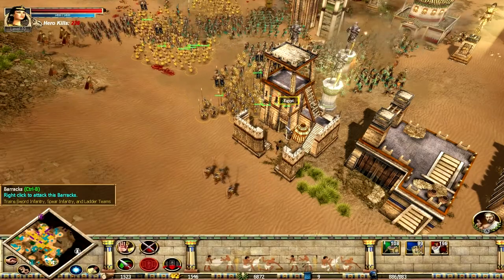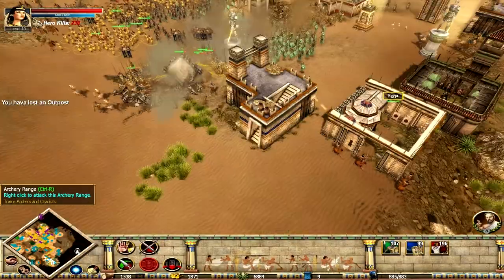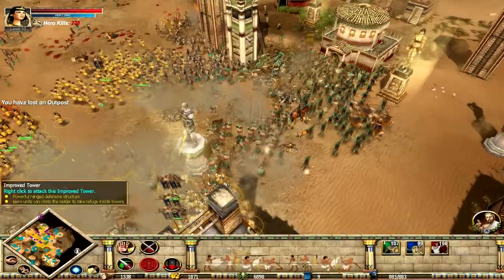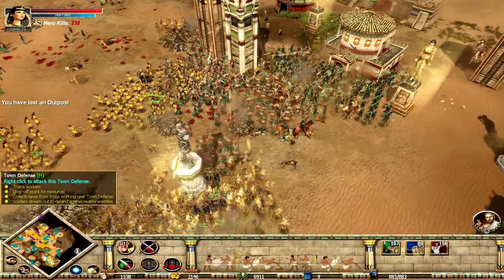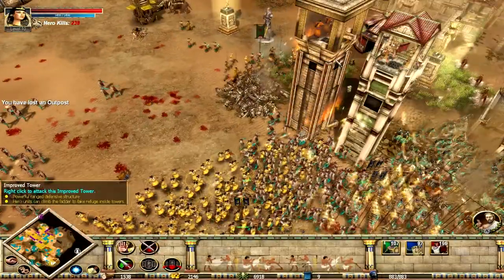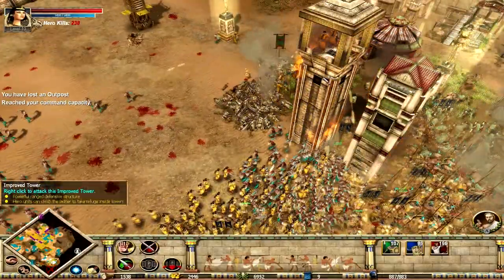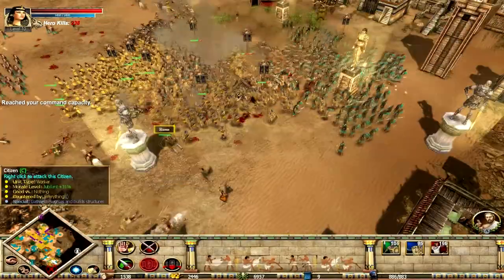Destroy the barracks — with the barracks gone, they can't rebuild. Destroy the stable — with the stable gone, they can't re-recruit. Take out that town defense. By the way, in case you didn't know, Roman town defenses can be upgraded so that they have double the amount of everyone else's troops. Added on top of the fact that their troops are better than ours, they can be a real pain in the arse to take down.